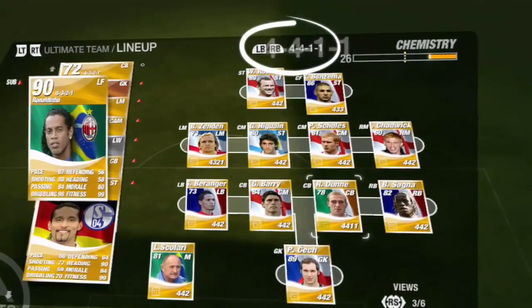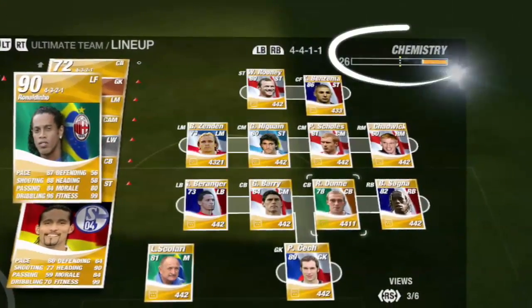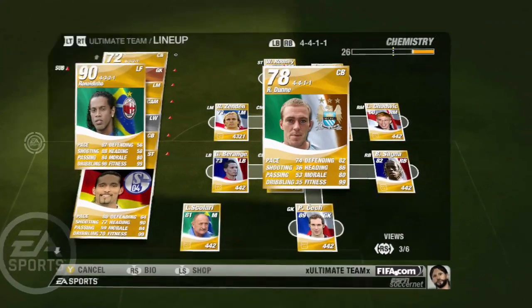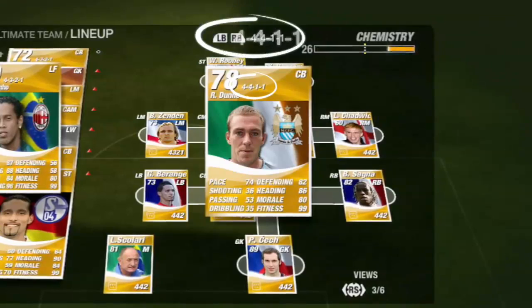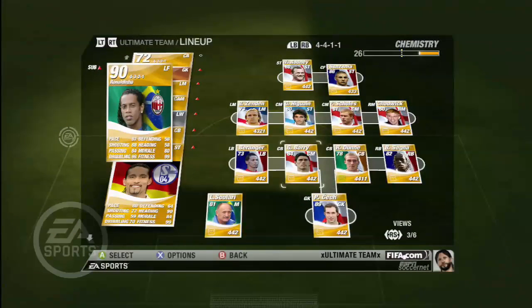The formation you play also has a big effect on your team chemistry. Each player has a preferred formation. If you play that formation, then all the players in your team who have a matching formation will receive a bonus that boosts your team chemistry.